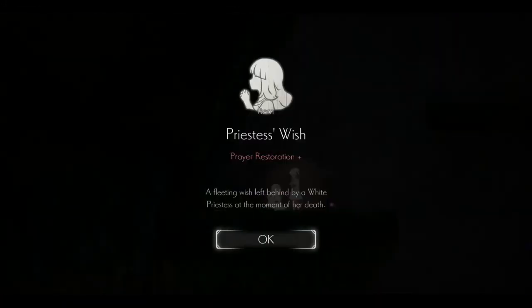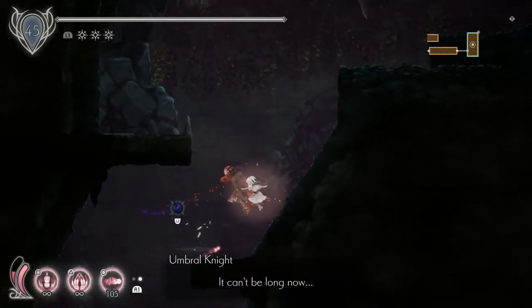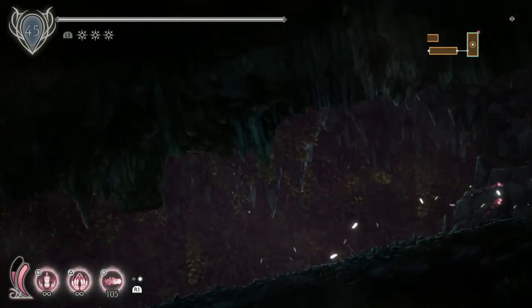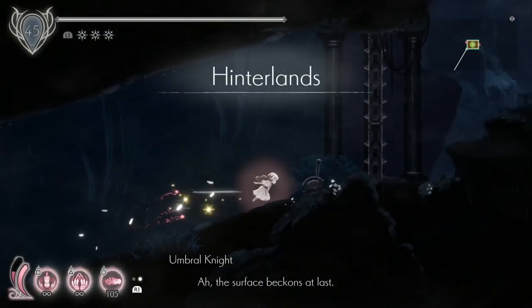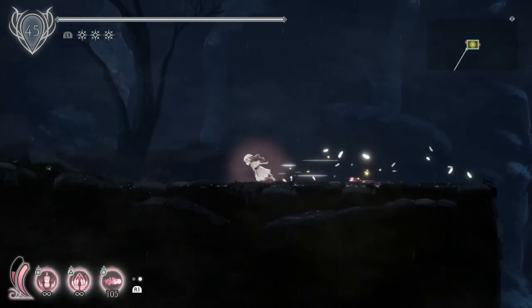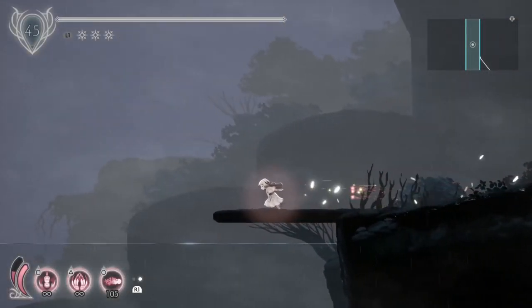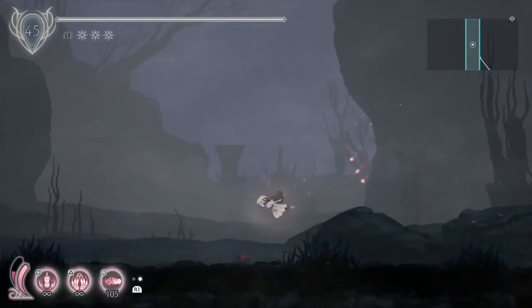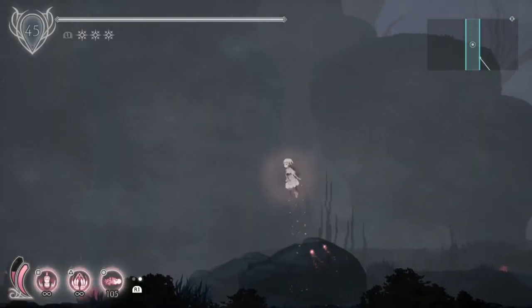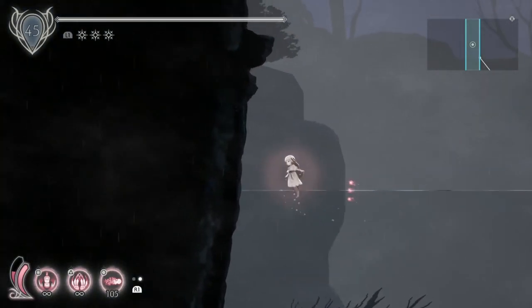Made our way up here and got a Priestess Wish — prayer restoration from an ascendance carcass. Once you reach the top, get all items in the room, open that gate, and enter the respite room to activate it. Heading to the top left exit first — there are a few things. Here you've got the Nymphilius Ring and the Nymphos Ring.